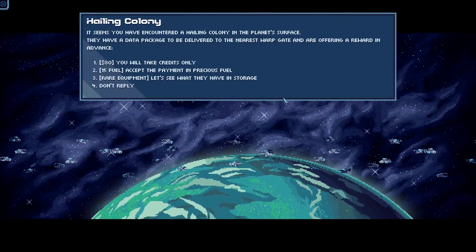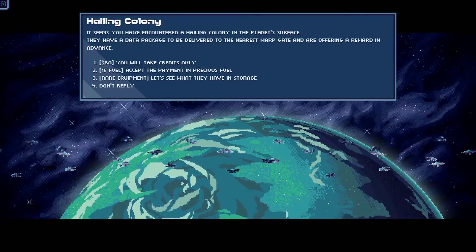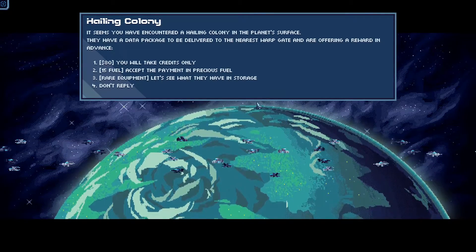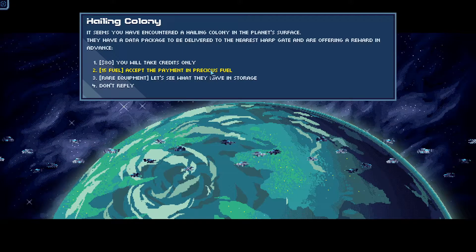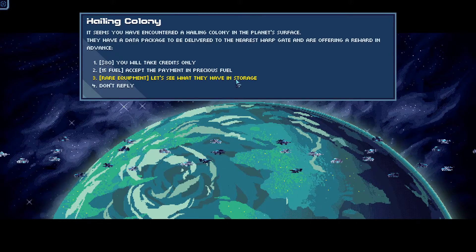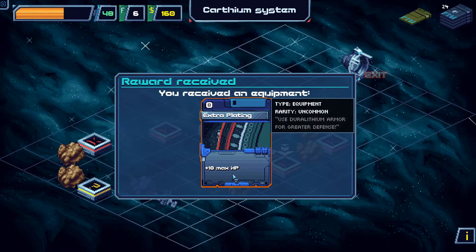Distress beacon — hailing colony. Seems we've encountered a hailing colony on the planet's surface. They have a data package to be delivered to the nearest warp gate and are offering a reward in advance. I can take some money, some fuel, or rare equipment. Equipment: Extra Plating — plus 10 max HP.